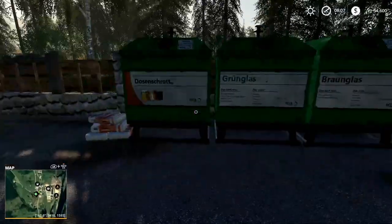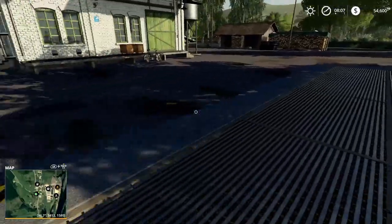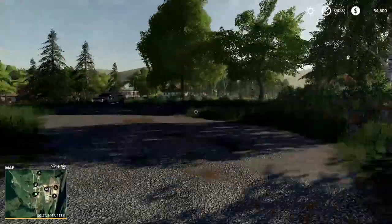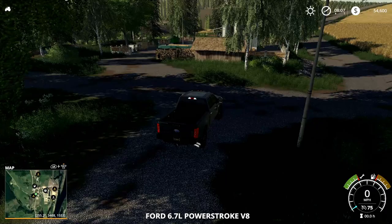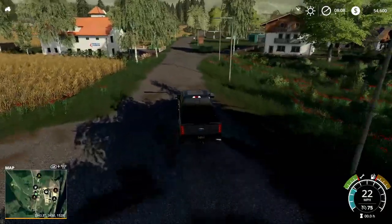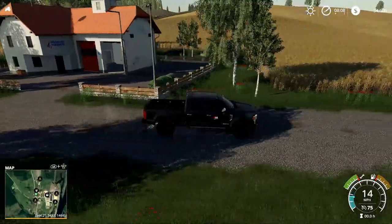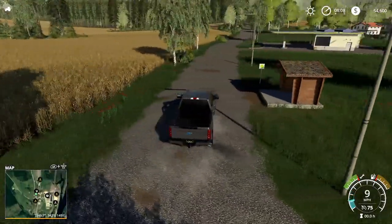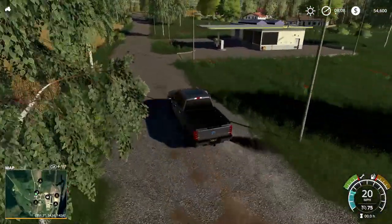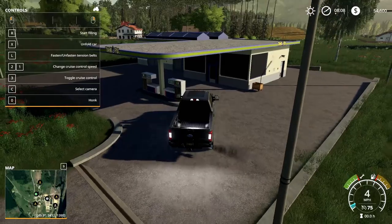Looks like there are possibly sell points there for grain. Nothing back over here. Let's continue on and go up this way — looks like this leads towards everything else. You'll have to excuse me, I'm battling some sinus stuff. There's a gas station — let's make sure that works. Yep, starts filling there.